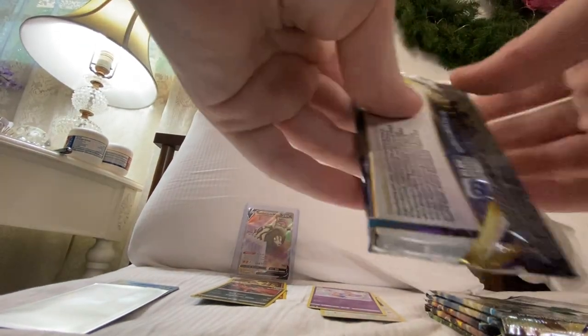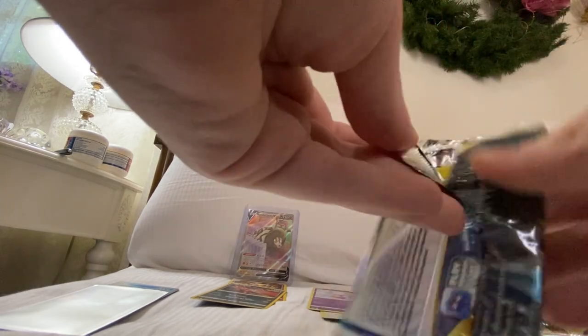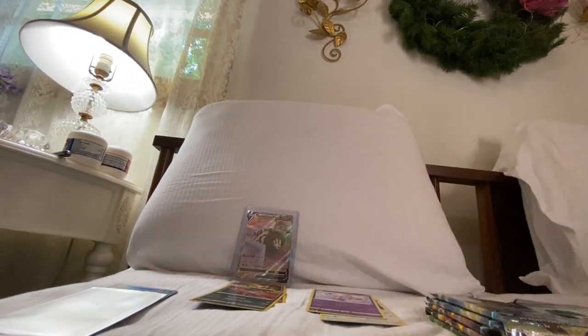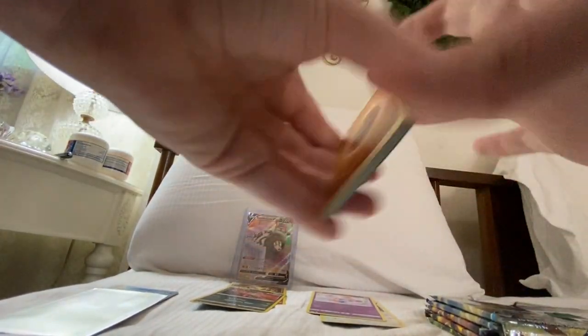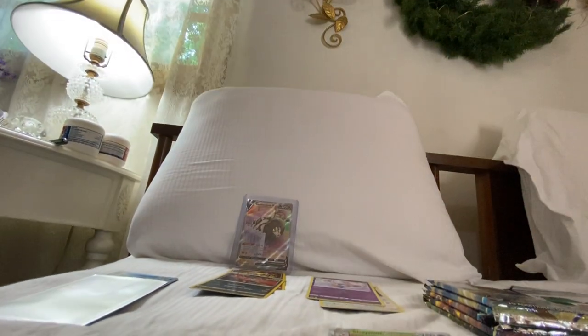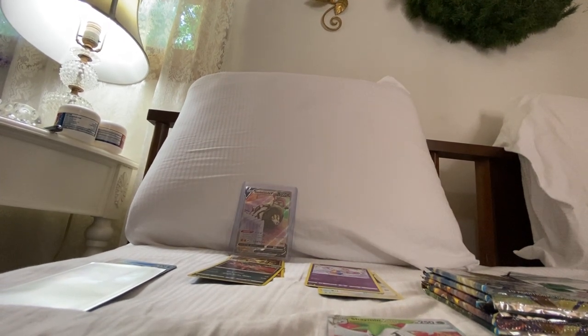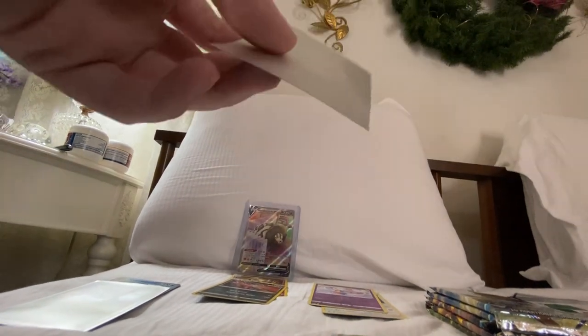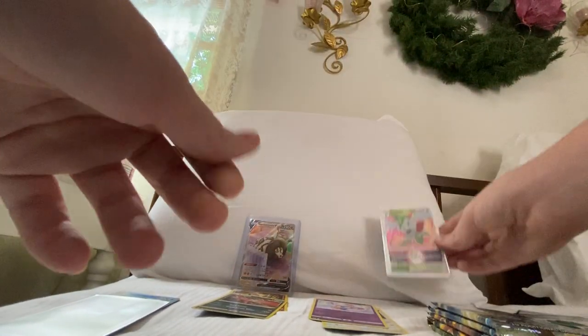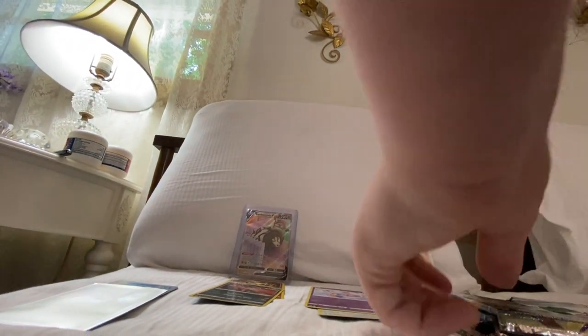Now it's time for our main attractions: Brilliant Stars and Evolving Skies. We'll be doing card tricks for all six of these packs. Energy, Clay Doll, Fresh Water Set, Starmie, Axew, Infinite Magma, Riolu, Burmy, Foto. What is it? Shaman V-Star! Congratulations, there's another Shaman just for you. Good stuff, from yours truly.